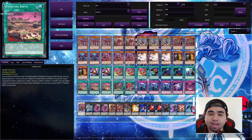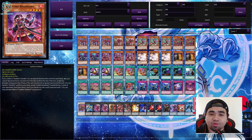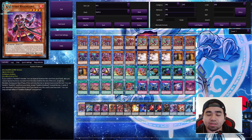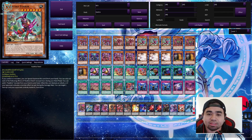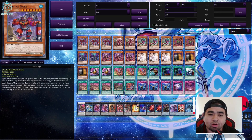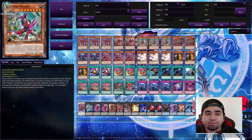The secondary effect of Birth allows you to special summon another Kashtira monster from the graveyard or banished pile. This is usually paired with Riseheart — if you don't have a copy of a Kashtira monster, use Riseheart's effect to banish one, usually Unicorn or Defender, then use Birth's effect to get a monster back to the field and prompt the effect to get another monster or spell card.